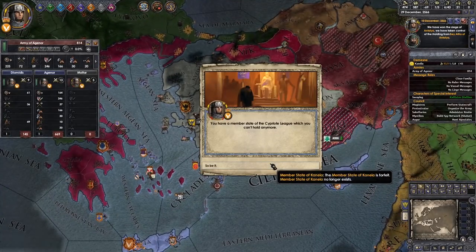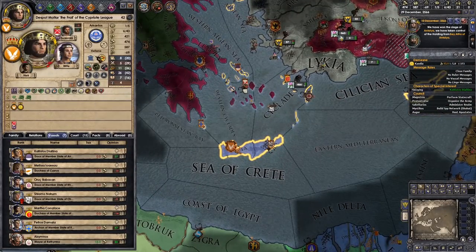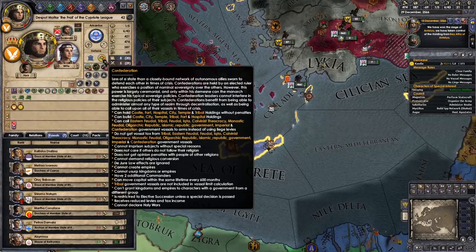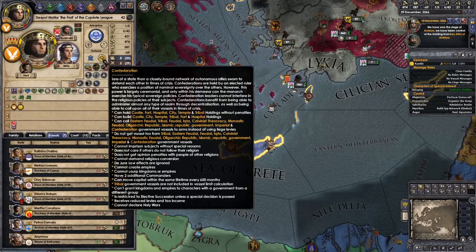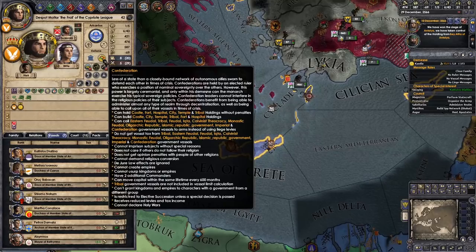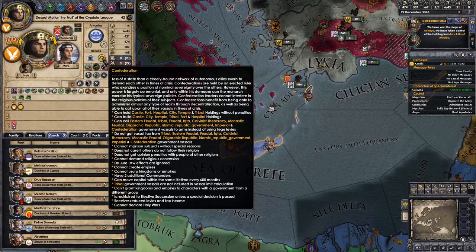You have a member state of the Cypriot League which you can't hold anymore. This flips back into the full kingdom. So, confederation — let me refresh myself. We've got castle, fort, hospital, city, temple, and tribal. We're 1 out of 5 on our domain size, so we could start revoking a bunch of titles and keeping them within our dynasty. I wonder whether certain titles carry over to the next elected ruler like Merchant Republics. Can call in eastern feudal, tribal, feudal, iqta, Calvinist theocracy, monastic feudal, oligarchic republic, Islamic republic, imperial, and confederation to arms.